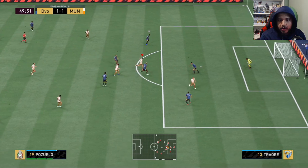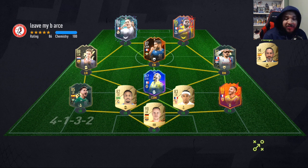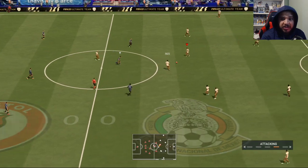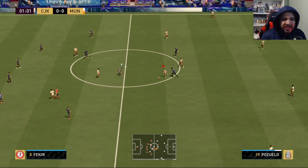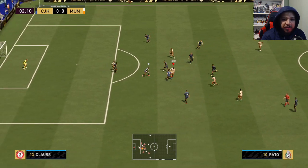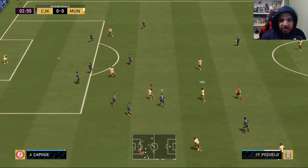End of game one — great save by the goalkeeper denied one chance. For game two I switched to a Finisher chemistry style. He felt good in game one but you do feel the low agility at times, so the Finisher boosts agility and maxes out the dribbling. He still feels very smooth in game two. I'm playing him as a central CAM, just to distribute the ball to my forwards and control the attacking area — so pace isn't really needed in that role.